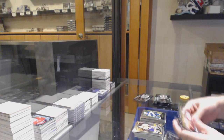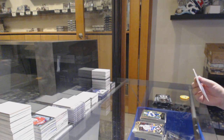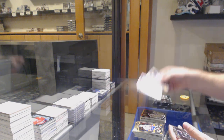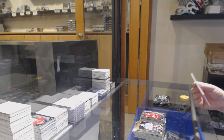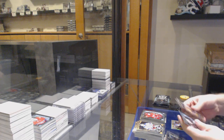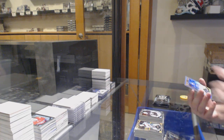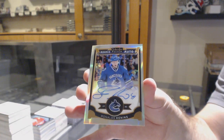Retro Bacchus for the Blues. Ovechkin for the Caps team logos. Dylan Larkin for the Red Wings rookie. We've got a Matt Murray for the Penguins rookie. And a rainbow rookie — Otto Lund Keenan's for the Vancouver Canucks.